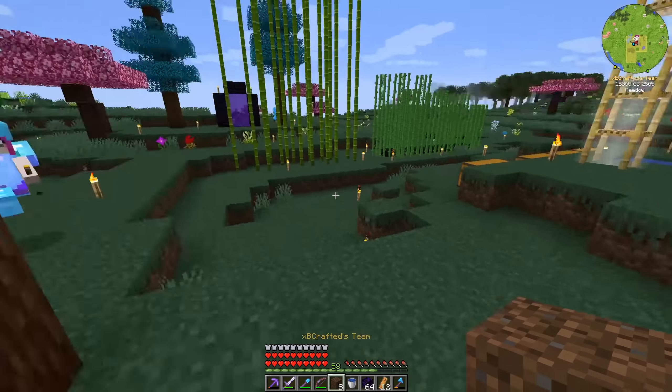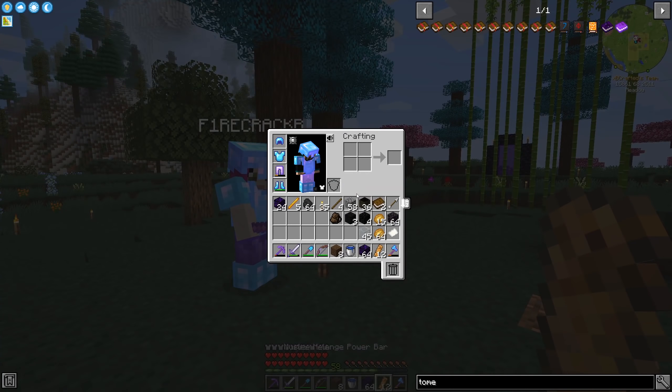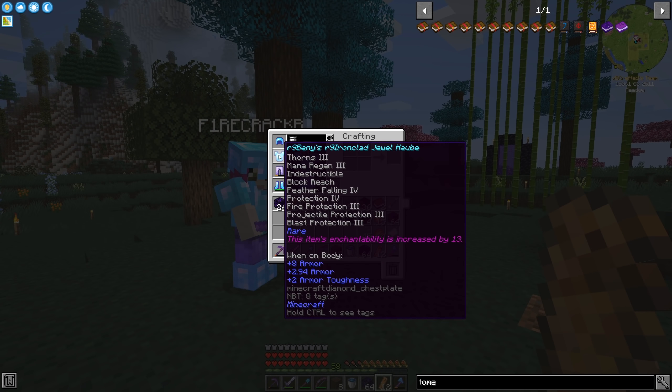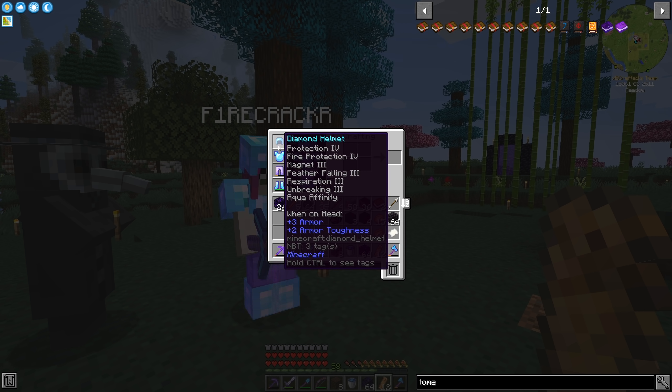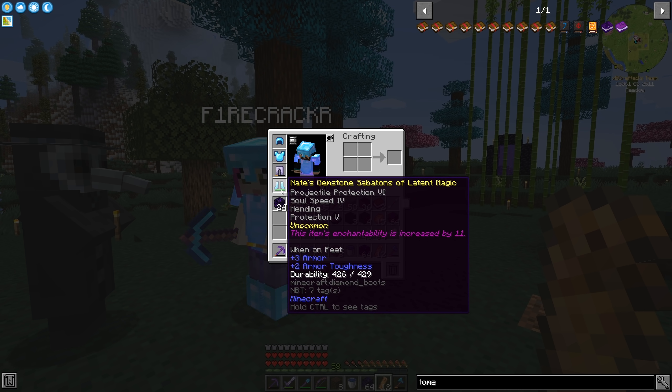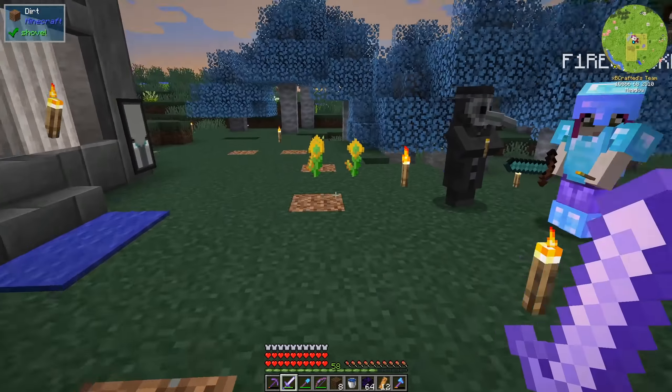We also did a bunch more enchanting. Look at this chest piece — it's nuts. Thorns 3, Mana Regen 3, Indestructible, Block Reach, Feather Falling 4, Protection 4, Fire Protection 3, Projectile Protection 3, Blast Protection 3. She did all of mine too. We're getting powerful, but we need to deal with these mobs around here.